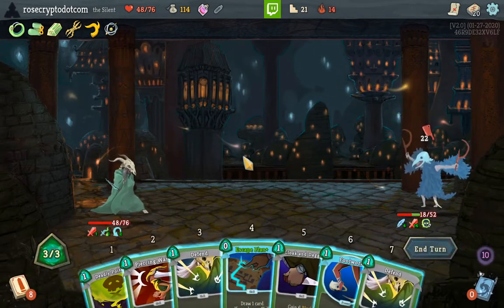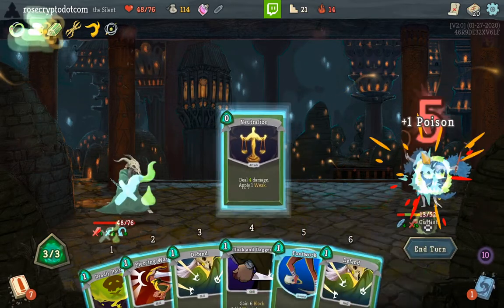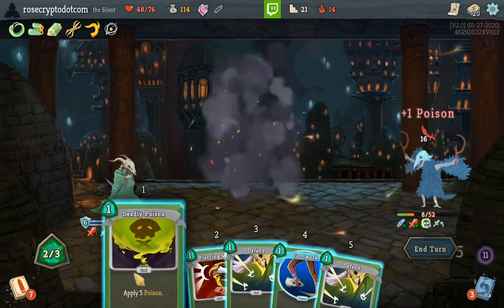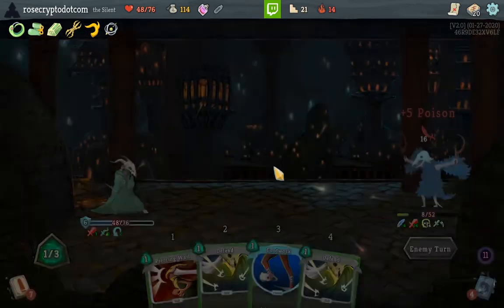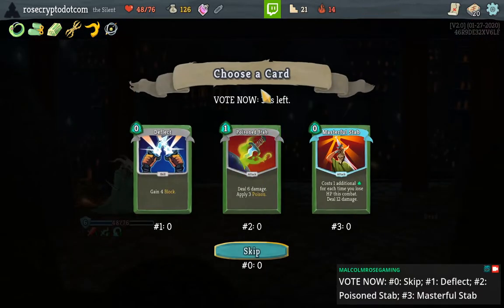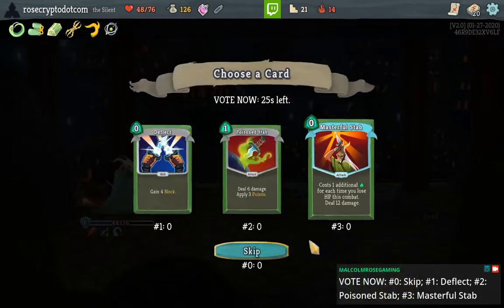Eviscerate, Endless Agony, and Shuriken — that sounds pretty strong. Sounds great in fact. I have yet to play a truly fun Shuriken deck with Silent. I don't think we take any of this — it's too late for a Masterful Stab. Let's just skip.